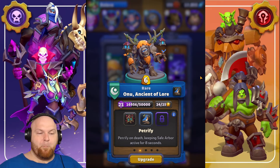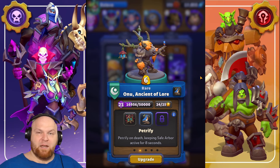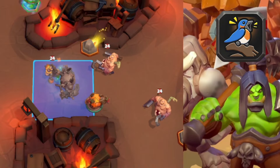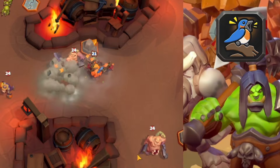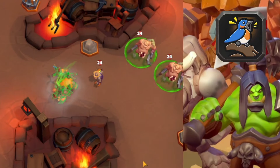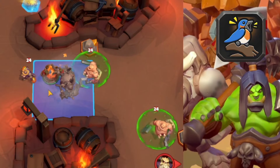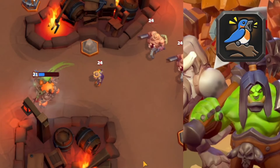Talent number two: Petrify. On death, Onu keeps safe arbor active for eight seconds. When your Onu dies, you can summon things from where Onu died for eight more seconds. Especially in co-op, you can keep moving towards the boss — when one Onu dies, the second player summons another Onu from that location and you keep moving. Or you can just summon other things, obviously.